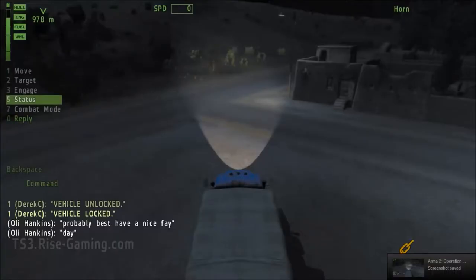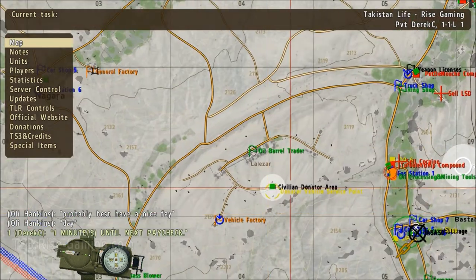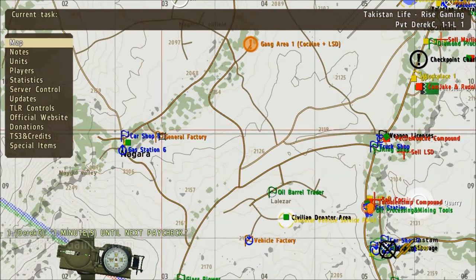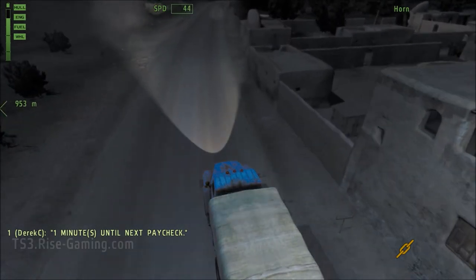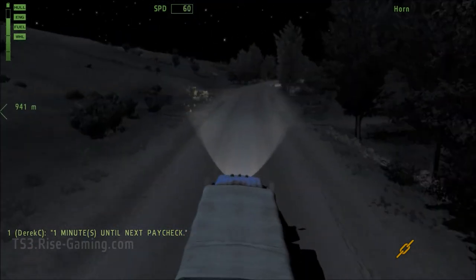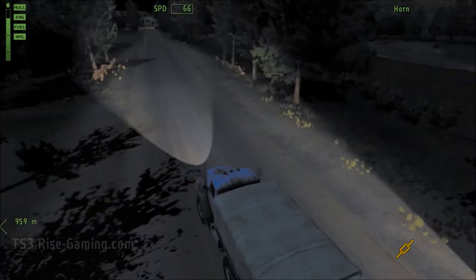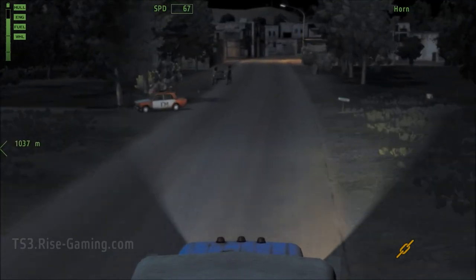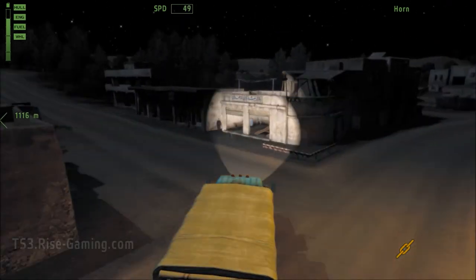We're on the way to sell the oil, heading towards the oil plant. There's a cop behind me who just talked to me and asked how I was doing. Unfortunately, the oil was glitched and I couldn't process all of it — I only got 23 processed and I still have about 150 crude oil left. I think the server needs to be restarted at this point, but Admin won't. The oil plant is where we'll sell our refined oil. Unless you're using it for a factory, which you have to own, this guy is basically the only place where you can sell it, and he has pretty good prices anyway.